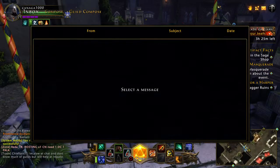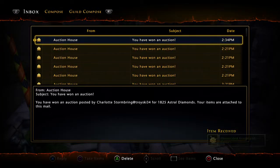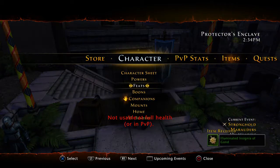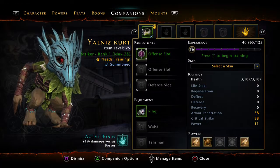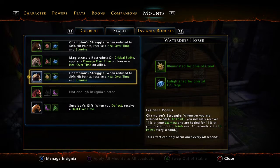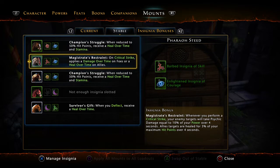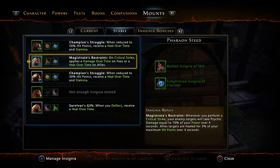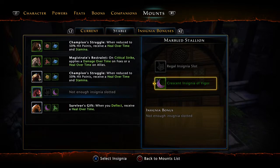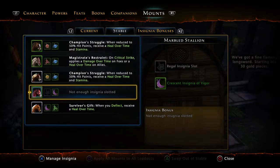I also need Dungeon and Skill items, which increase certain things. I'm going to put that slot there. I got two Champion and Survivor slots — I'm missing one, and that slot is expensive.